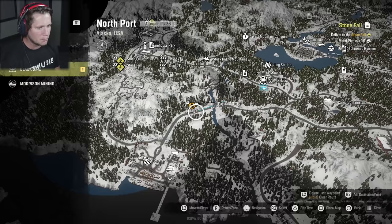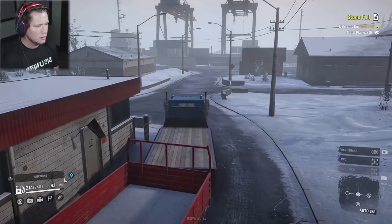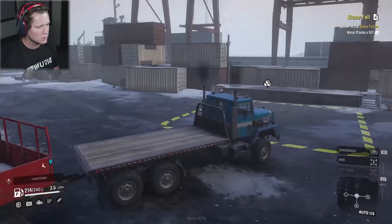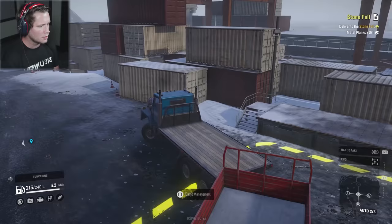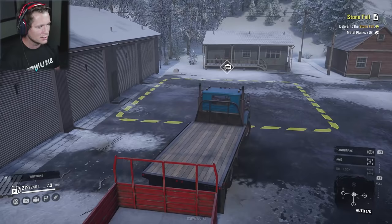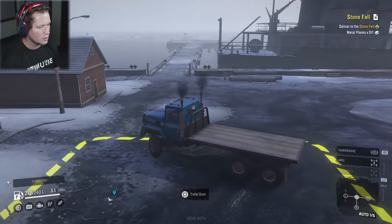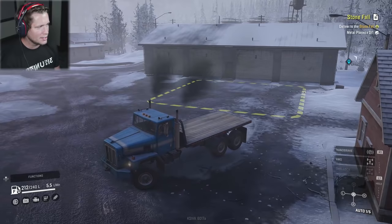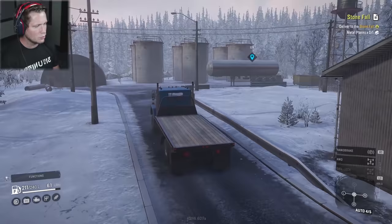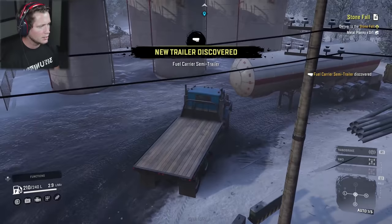Coming up here on the port for the first time. The port's probably going to be a pretty important area. Looks like we can drop off materials. The trailer store is off to the left — we're going to bring this thing on around and sell this bad boy for what we paid for it. That is so nice. So we're going to go ahead and sell this sideboard just like that. I did see a giant fuel trailer back behind here — we'd need a saddle high or maybe a saddle low to be able to tow that thing, but if we drive up to it we'll at least get a little experience for finding it. Trailer discovered — 30 XP, we'll take it.